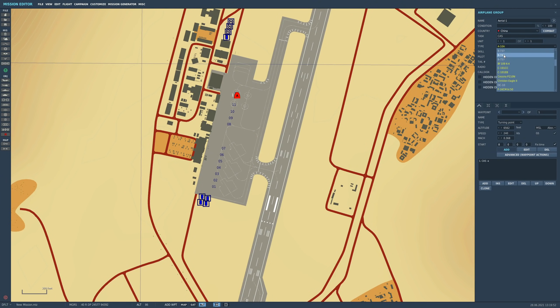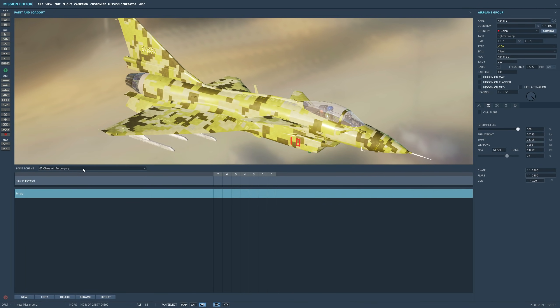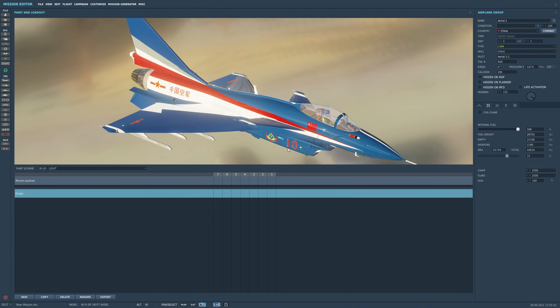Scroll down in Type — it should have J-10A there. For Skill, I want to drive it so I'm going to make it Client. Starting condition is going to be taking off from the ground hot, and I'm going to point it in that direction. Let's look at the payload. Some of these liveries aren't working, so I'm going to choose one that does work — Blue Light.